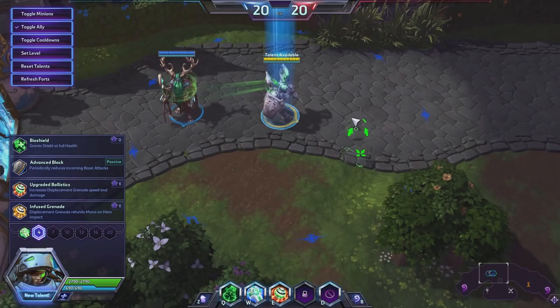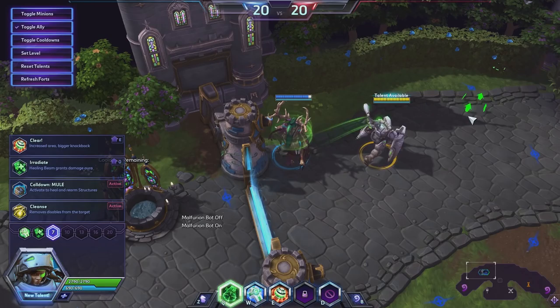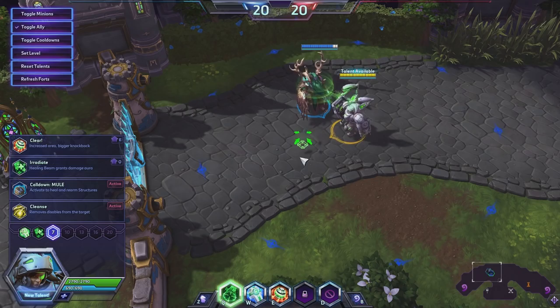We'll reset talents and keep our level — Try Mode is so much better now. Bio Shield: grant a shield at full health. If your target is at full health, they gain a shield that absorbs 170 damage, stacking up to five times.